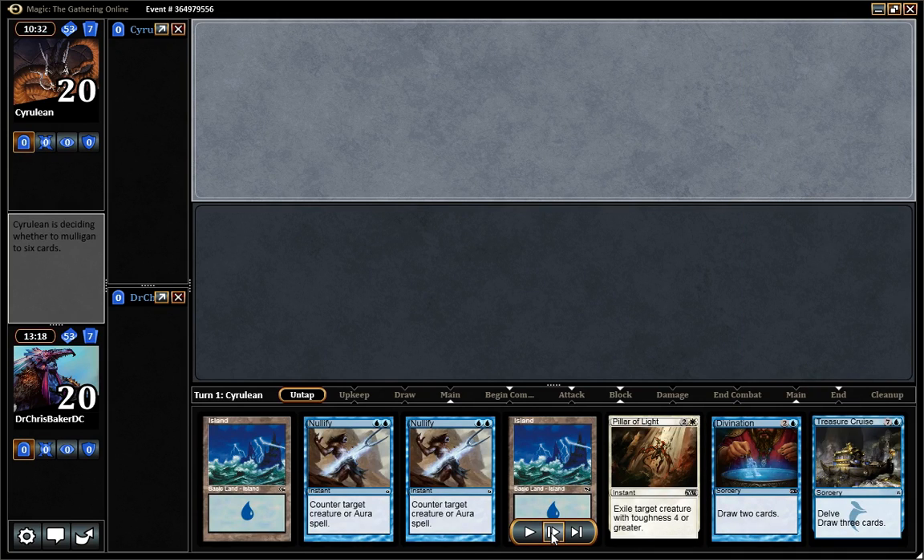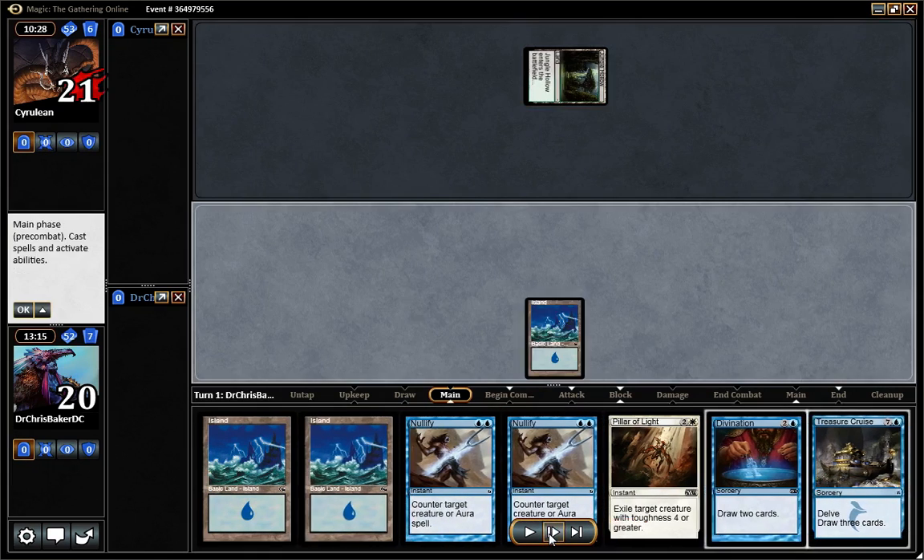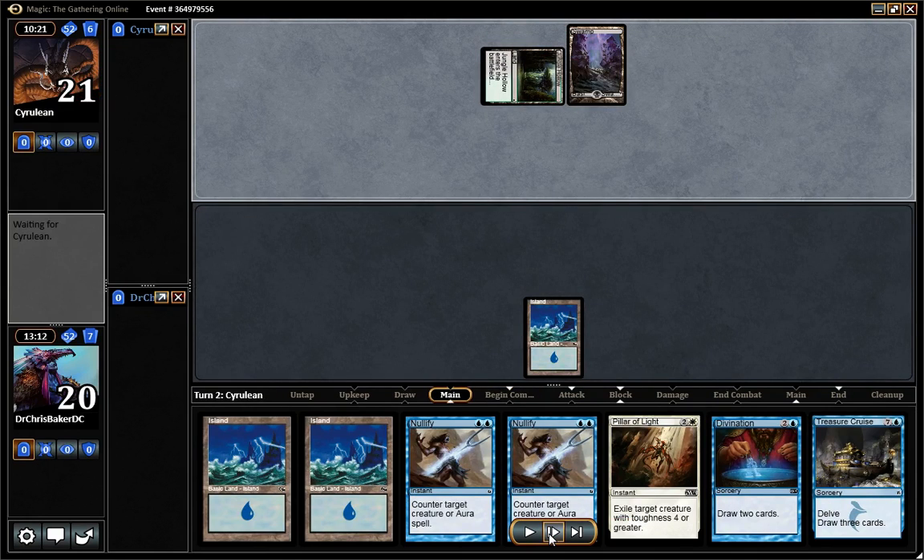This time on the draw. Sideboarding — you could see what we sideboarded. We brought in Coral Barriers, took out Negates. He seems to be mainly creature-based and we don't really care if he's resolving Scout the Borders. We also brought in Last Breath and the last Pillar of Light. I cut a couple Rise to Eagles — he did have Freakus Cures, and cards that cost six mana don't help that much. Two Islands with double Nullify seems good — I wanted Divination to follow up, so we'll have a turn three Divination if we want it.